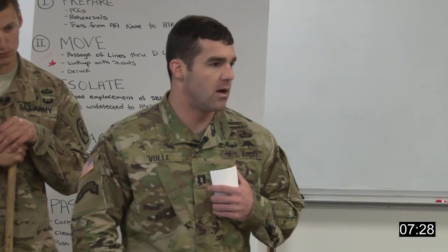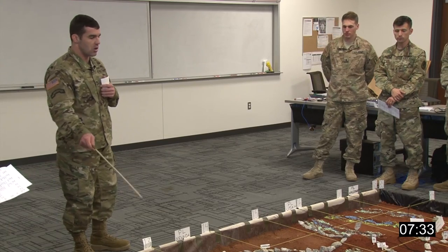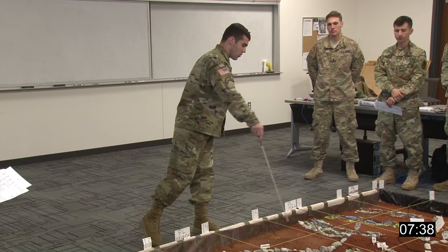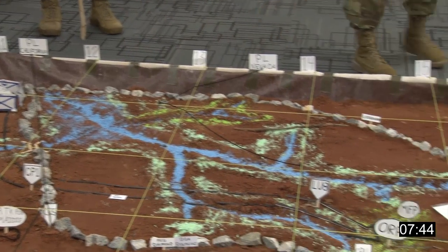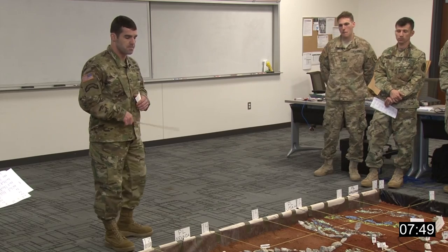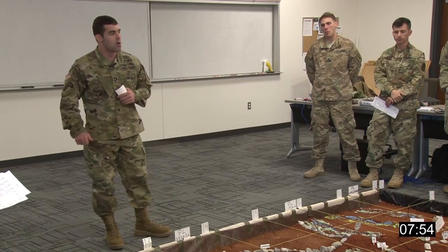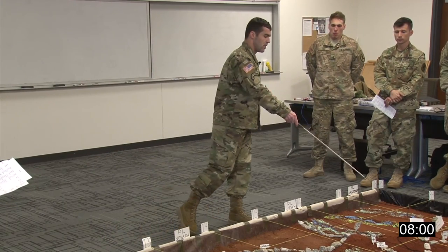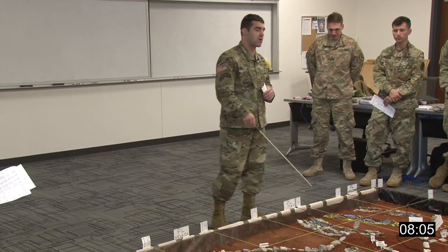Bravo Company, or Team Bravo, is our battalion's decisive operation, with Alpha Company operating to the north and Charlie Company to the south. This makes our AO boundaries — north along Underwood Road and south along Red Diamond Road — pretty much restrictive fire lines. If we fire across those lines, we're getting into Alpha and Charlie Company's AOs. Alpha and Charlie will set conditions for our attack by fixing Objectives Ant and Cow, then allowing us to come through and seize Objective Bull, retaining it to open passage for strikers along Route Vibe.